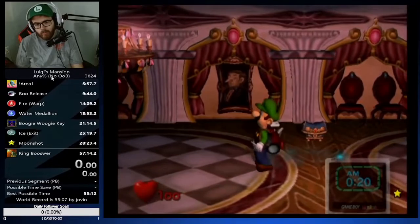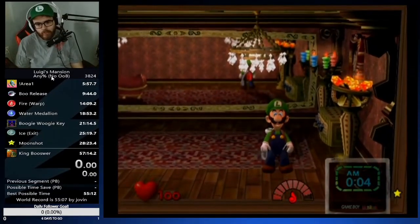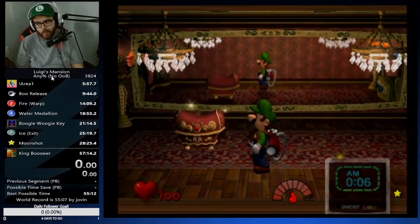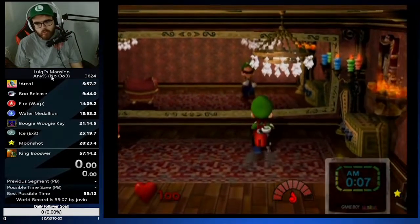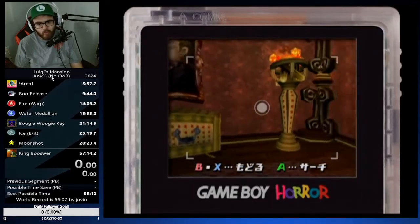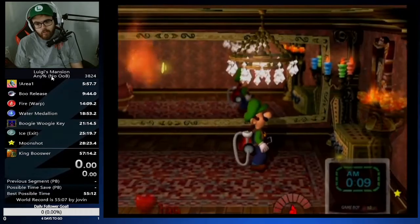We're now in mirror room. This boo can be one of the biggest trolls in the entire game because this is the first room where you get the fire medallion — you have to get the boo, then the medallion. The spawns here include: this painting, a little cabinet, the candles, the fire stick, and the top left candles over here. Not on the ceiling, not on the floor — just those four objects including the painting.